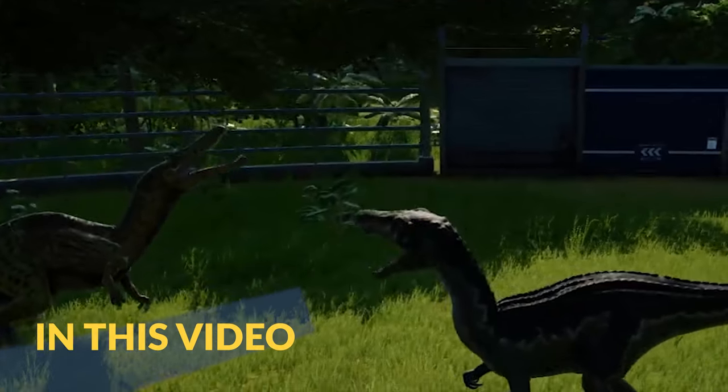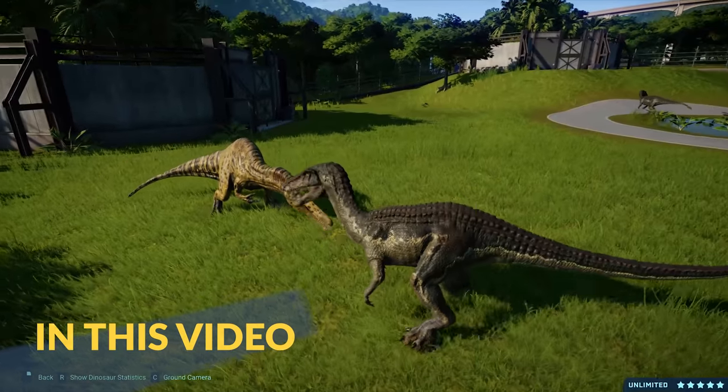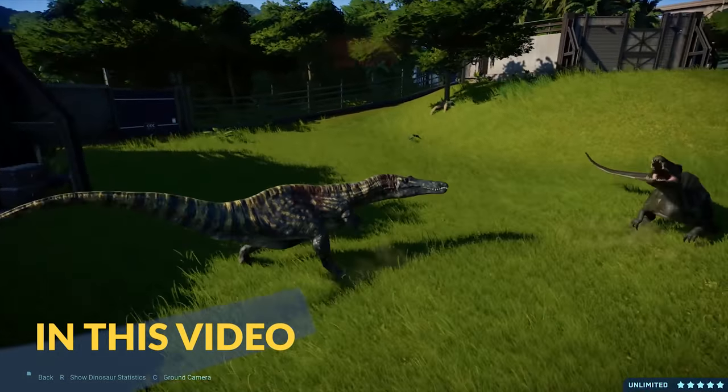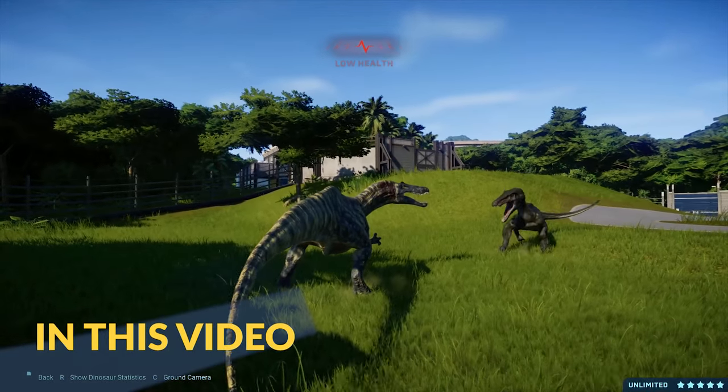And the Penguin counters with a double bite attack. Robin hits back hard. Batman looks badly injured but he's not taking it sitting down.